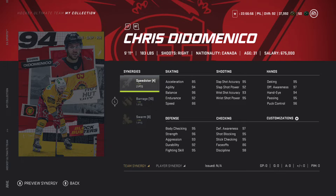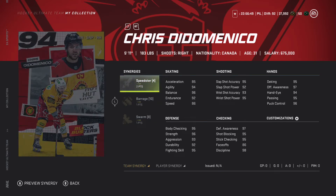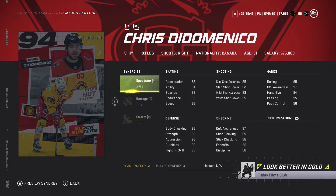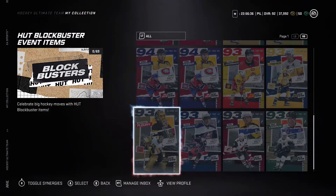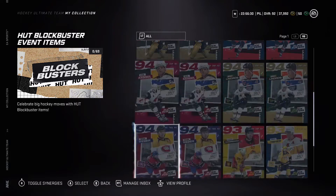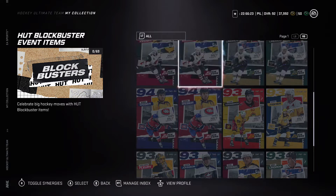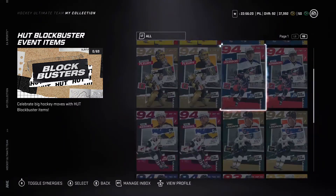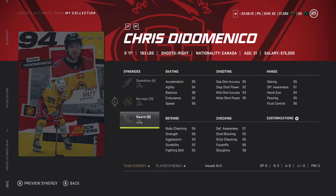Looking at how they're doing it — the first set of 94s, there are going to be two 94s. Looking at the 94s here, they're going to run two team synergies. In this case, one to barrage and one to swarm, and then two points to a player synergy. The other ones are going to run two to a player synergy and two to a team synergy, or one player synergy and another player synergy.